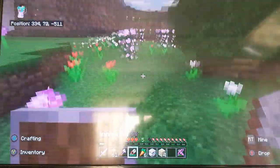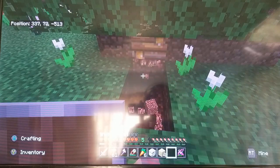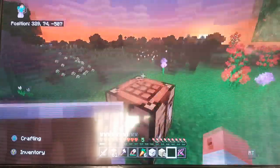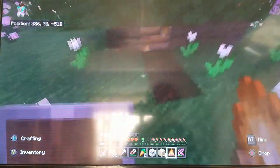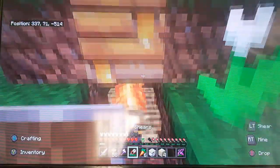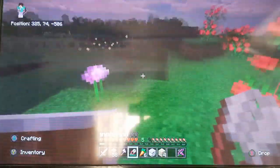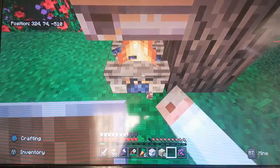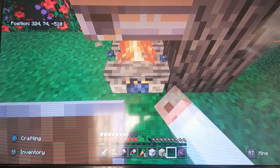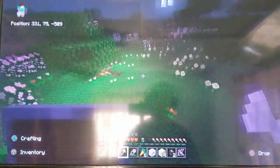Grab some more honey. And one more campfire — not another crafting table, another fireplace. Set that right there. Snip that. Come back over here and destroy it, actually with an axe. Get our charcoal back.